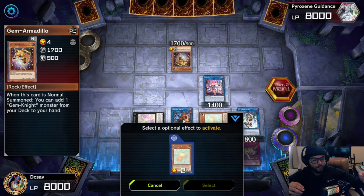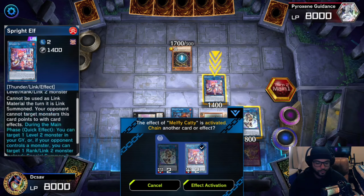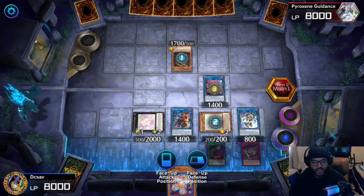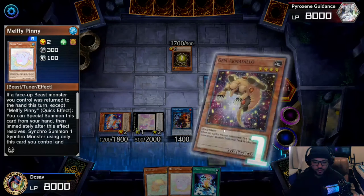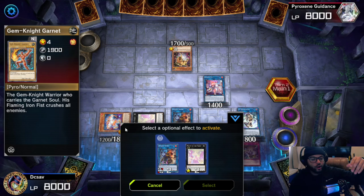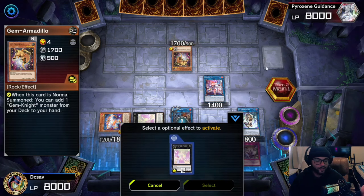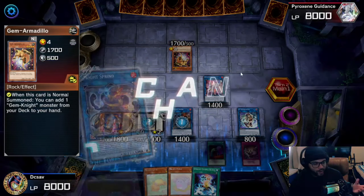For example, if the opponent activates something, you could activate Sprite Elf's effect to bring your Sprite Red back onto the field. I don't activate IP Mascarena yet — I want to show you why. Bring Sprite Red back, activate its effect, bring a card back to your hand. I suggest playing with the toggle on, because then a card that got returned to hand or a monster that was special summoned while Sprint was on the field lets you activate Sprint's effect right away. Detach a material from your Melfi Forest and bounce a card back.